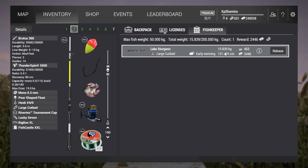Now let's check this fish — mine was 15 kilograms and it gave 2446 currency. That's nice currency per kilogram. It's still a very good money farm; if you can get two in one day, you get around 5000. By the way, this is with premium. But still, it's a good money farm.